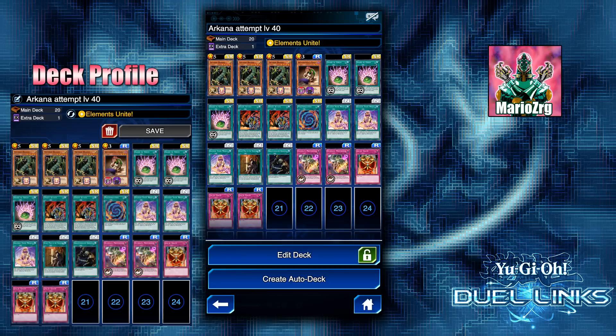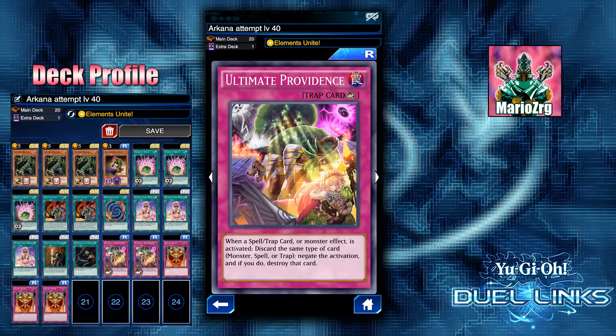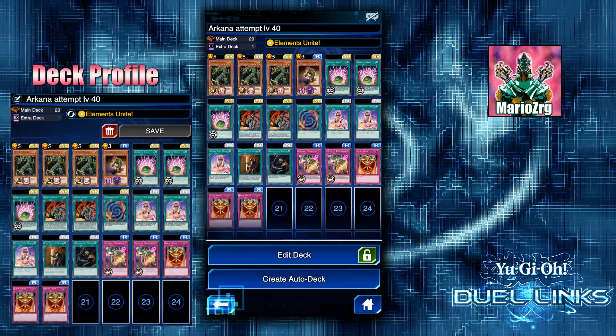I noticed that going up against Arcana, he has Mystic Tomato and Legion the Fiend Jester, so he's doing a lot of deck thinning himself. This deck is very fast, so I was able to keep up with it, but if you don't have the three Sharp Greed — and actually Gather Your Mind is also a really good card to thin your deck. You can keep the last copy of this card to use your Ultimate Providence, so that's why Gather Your Mind is in here.